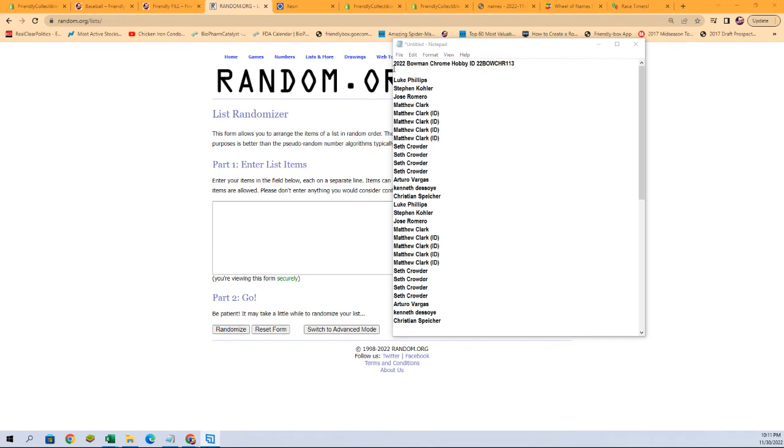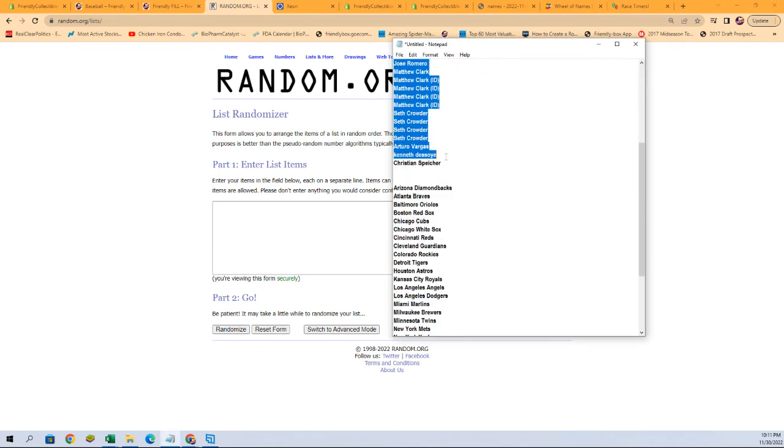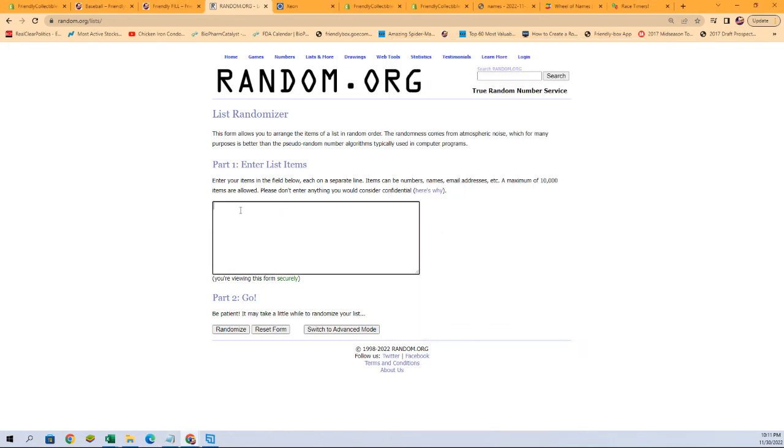Let's get all of our owner names right here — just the owner names now. We're gonna copy paste them over here and go seven times. Here we go.